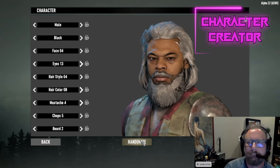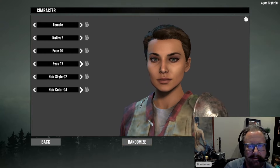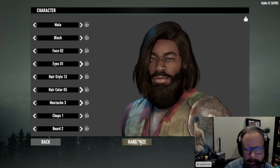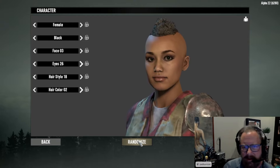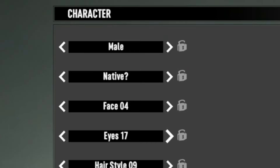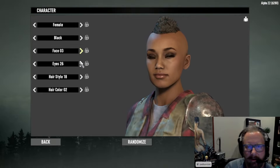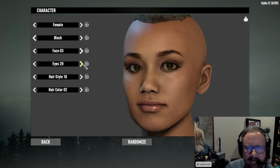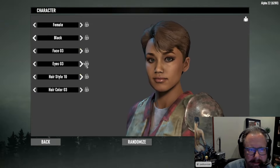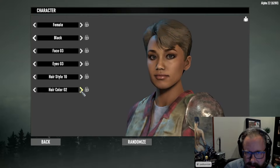Character customisation was shown off in more depth, showcasing a lot more of the possible varieties in the system, as well as many of the options available for creating characters in the upcoming build. From what I can gather, there will be 4 race groups — white, black, Asian and native — comprising of 16 male and 16 female character models. Character creation options include race, gender, face variant, eyes, hair, hair colour and facial hair, with lockable attributes so you can further control the included randomised toggle too.